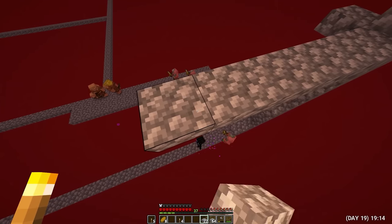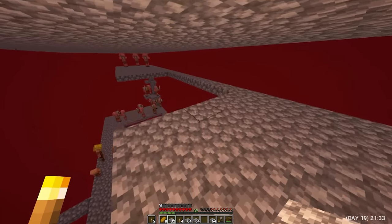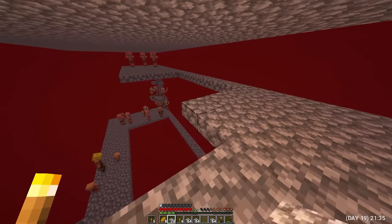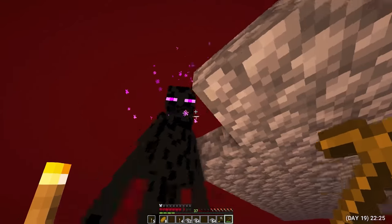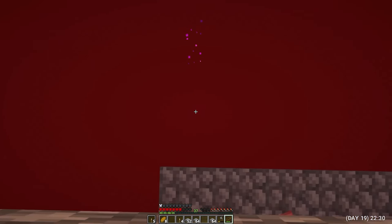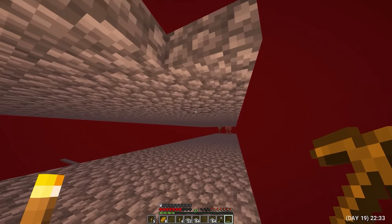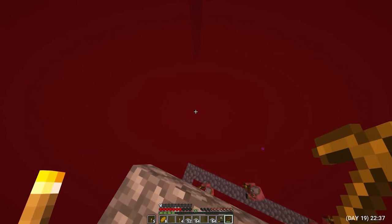And here's the problem — the enderman got aggro on me. I hope he stays downstairs, because I still want to live. At this point, I really, really regret not taking my bow and arrows with me. But it's just luck — I don't know how he got there, but if I hadn't had time to throw him down, he would have killed me.